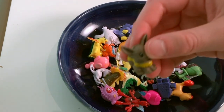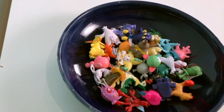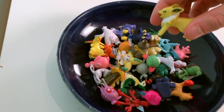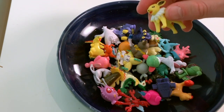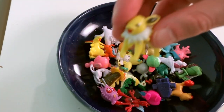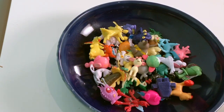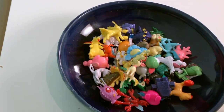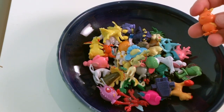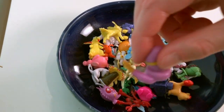Eevee — there are many different evolutions, almost a different evolution for each type. Jolteon is the Electric type evolution of Eevee. When Eevee evolves into the Electric type, this is what it turns into — Jolteon, one of my absolute favorite Pokémon of all time. Deerling, it evolves into Sawsbuck. Pamtre. Torchic, it evolves into Combusken, and Combusken evolves into Blaziken. Ekans, here's Ekans — it evolves into Arbok.